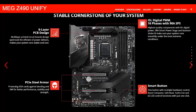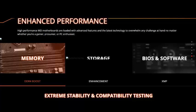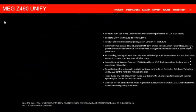Cooling features include an all-aluminium design, Frozr Heatsink Sync design, Extended Heatsink Sync design, M.2 Shield Frozr, Pump Fan support, and Smart Fan Control.